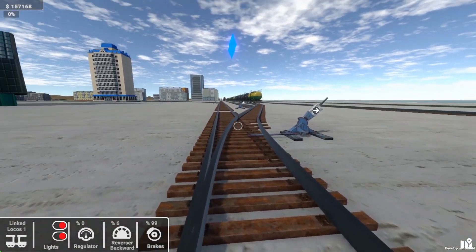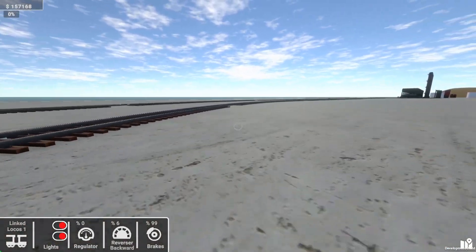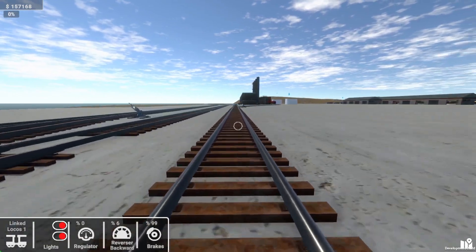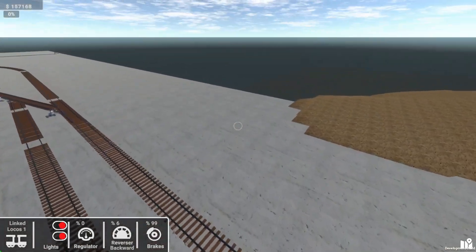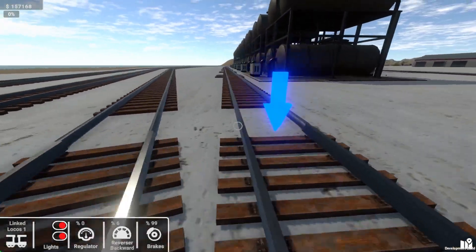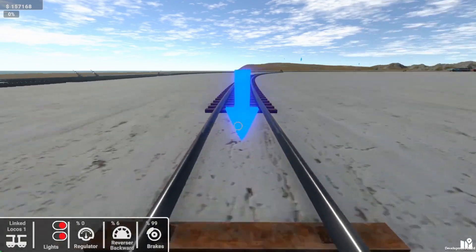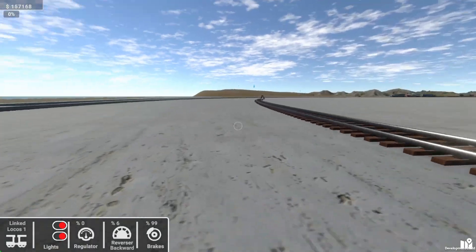We're gonna come around. We'll use this track here — again, more storage here you can see, or a run-around. Back here to drop off your crude oil. That is a dead end, we're not going to come along that one.